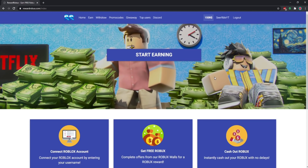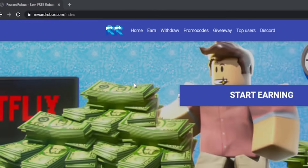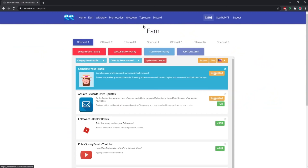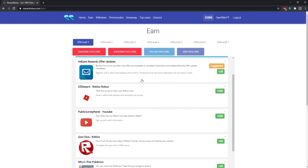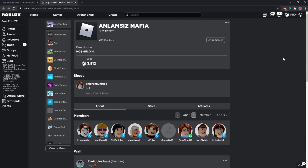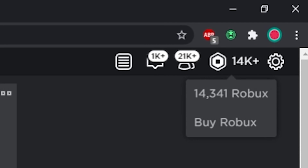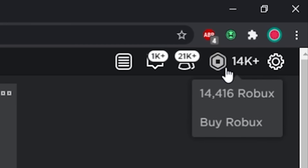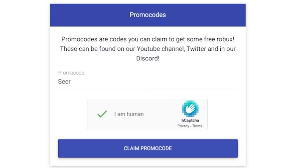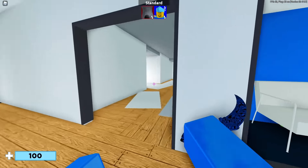I have to show you guys this site where you can get some easy and free Robux. All you gotta do is go to rewarderobux.com and log in with your Roblox username — no password required. Go to the earn tab, complete any offer or survey you want for free Robux. Once you've completed some surveys, go to the withdrawal section and withdraw 75 Robux. Join the group it tells you to join, and you'll get your Robux. Also use code 'sir' on the site for some easy Robux.